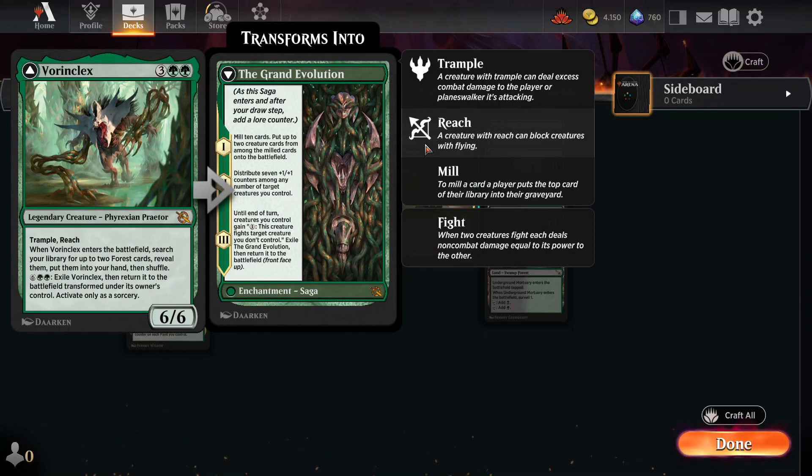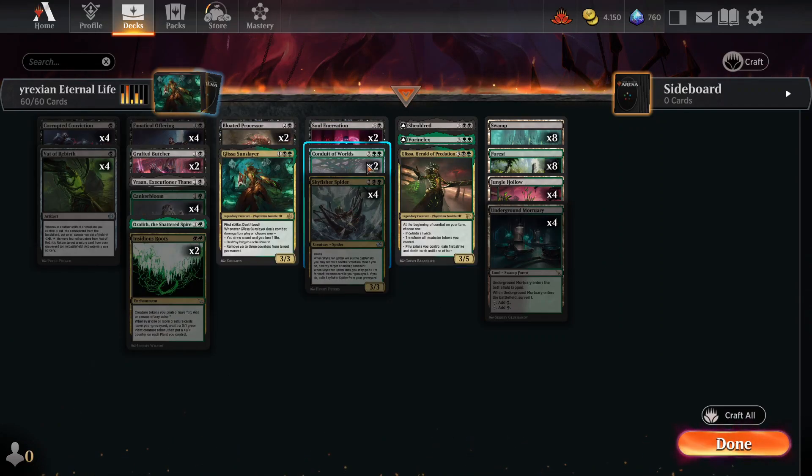Vorniclax is a good card — it has an enter-the-battlefield effect and the ability to make your creatures fight everything the opponent controls. This part where it mills 10 cards is also going to fuel things. Just don't hit both of your Conduit of Worlds.